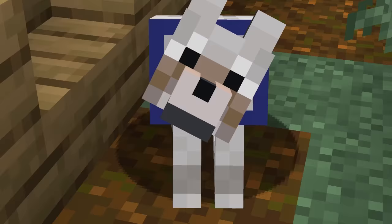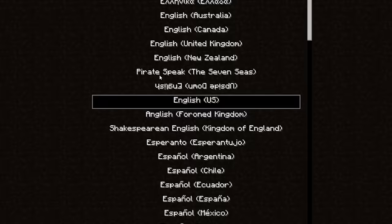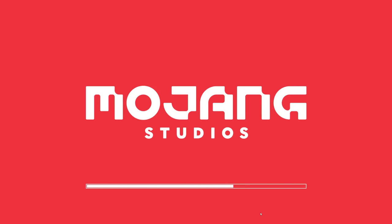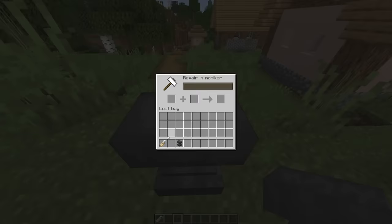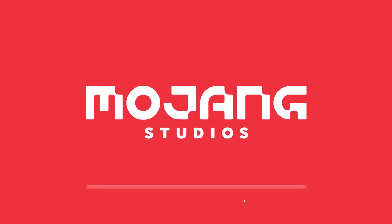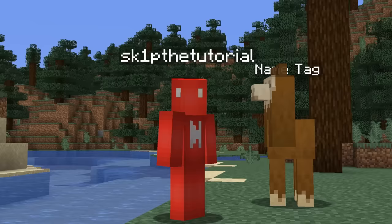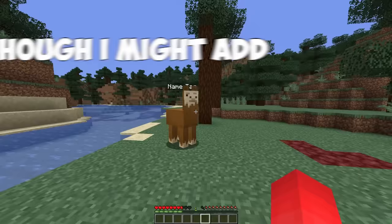Number three: thinking of the right name for a pet can be tough work. All we need is a bit of ingenuity and a complete lack of remorse. Take one of the name tags from exploring and put it into an anvil, then go into your settings, change your native language, and rewrite the name of the name tag as 'name tag.' Once you change your language back, you're finally able to name a name tag 'name tag' and use it as a name tag for your new animal.